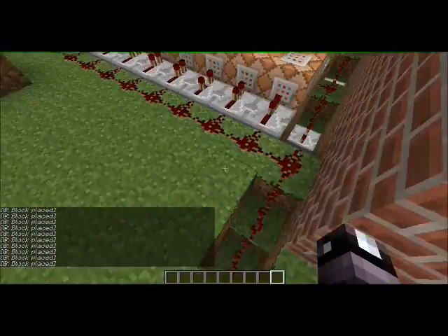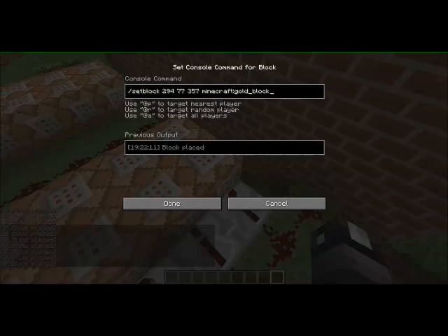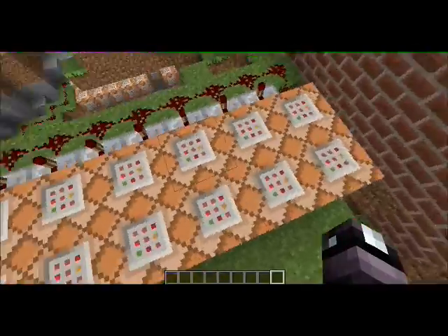That's the pressure plate - puts power into it, and then places the gold blocks. I use setblock, the coordinates, Minecraft gold block. And then to get rid of it, everything the same, but then I do air.